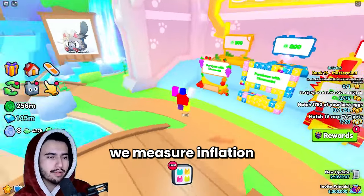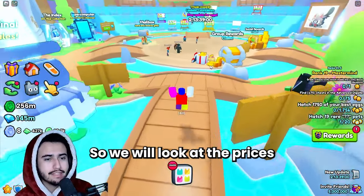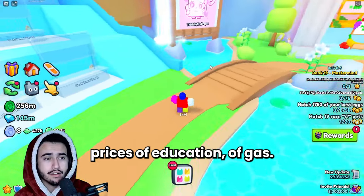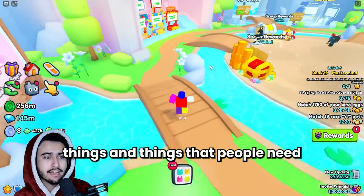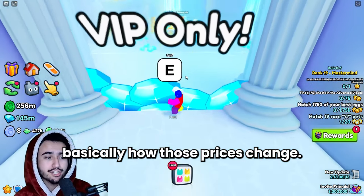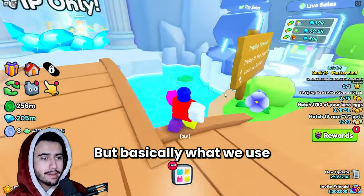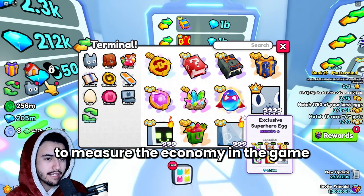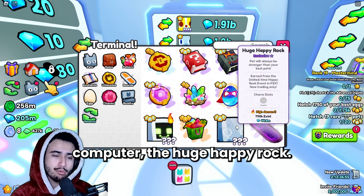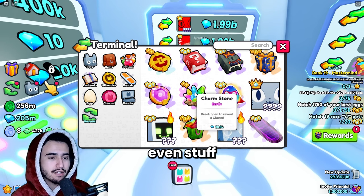In the actual economy, we measure inflation by looking at the price of essential products — food, housing, education, gas. Basically everyday things are tracked over time to measure how those prices change. In Pet Simulator, inflation is measured a little differently because we don't have essentials, but we use the most commonly traded items such as the huge happy computer, the huge happy rock, and other commonly traded items like the superhero eggs and the charm stones.